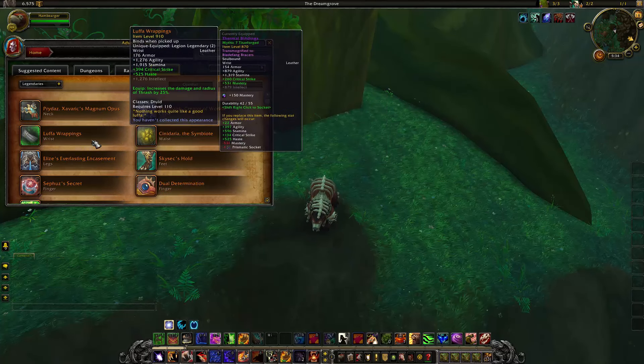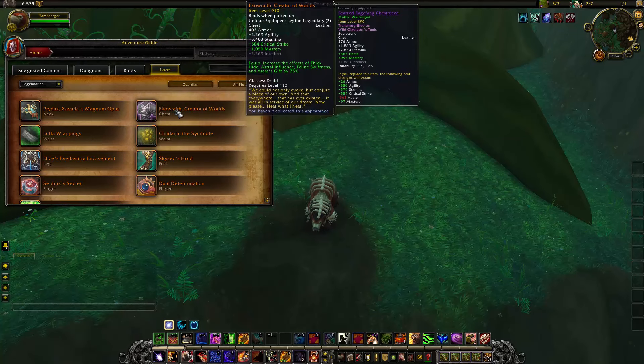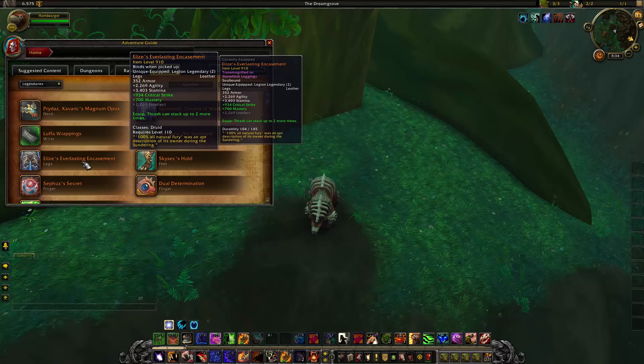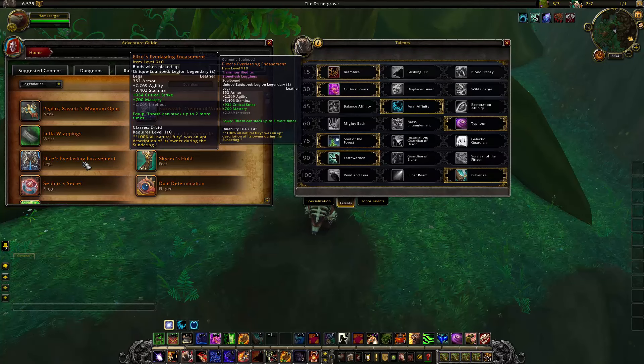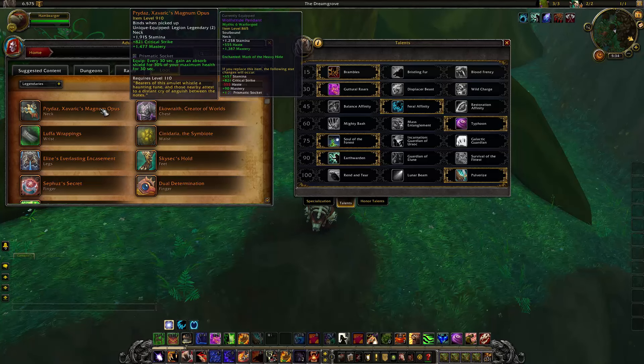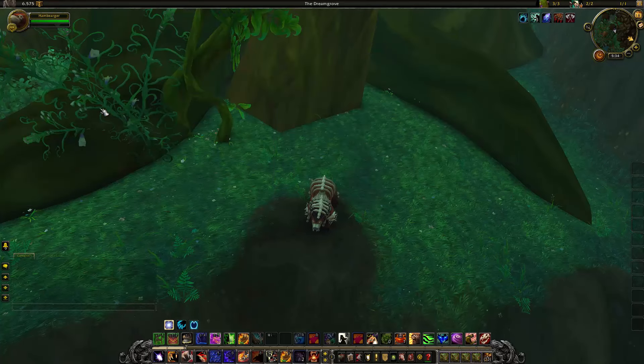We can't argue that Luffa Wrappings is very good for damage, the chest piece is solid for damage reduction, the feet will do a lot of healing, and the legs are very strong in AoE situations for Rend and Tear value. There are a lot of good legendaries and they made a lot of good changes. The general consensus is that Prideaz, once it goes live, is going to be best in slot for Guardian Druids for surviving and tanking in general.